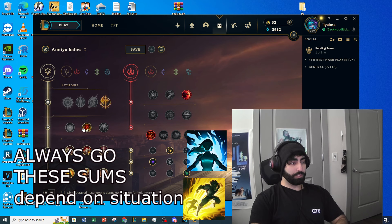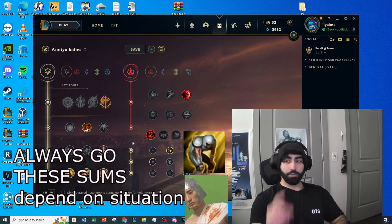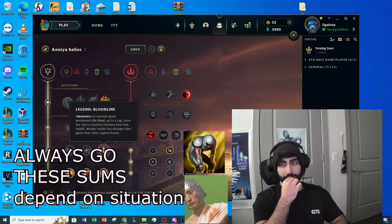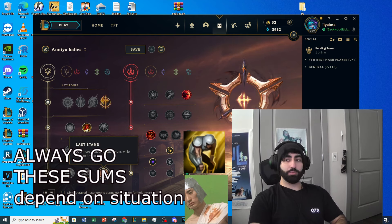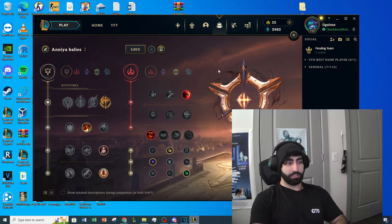For the other Precision runes, you go Triumph - Triumph is the best one. She doesn't have mana so you're not taking Presence of Mind. Overheal just doesn't even work in the game, it's bugged. You have to go Bloodline because her whole thing is lifesteal - that's a big component. Last Stand is really good too because you're perma going in, which means you're lower HP, which means you do more damage. You could go Cut Down if they have a lot of tanks, but they don't usually do that.